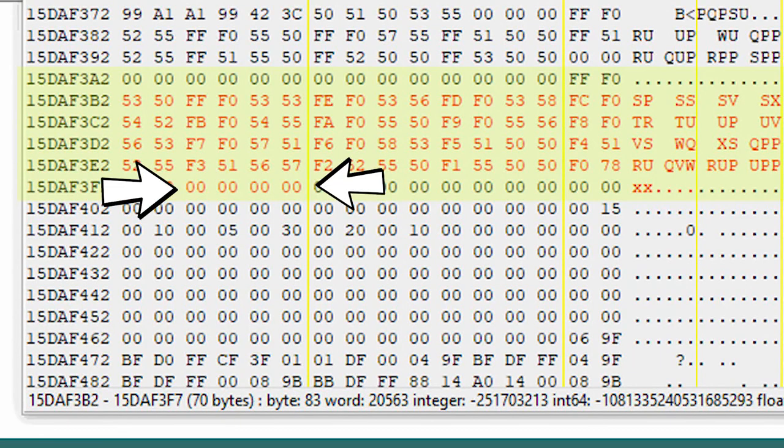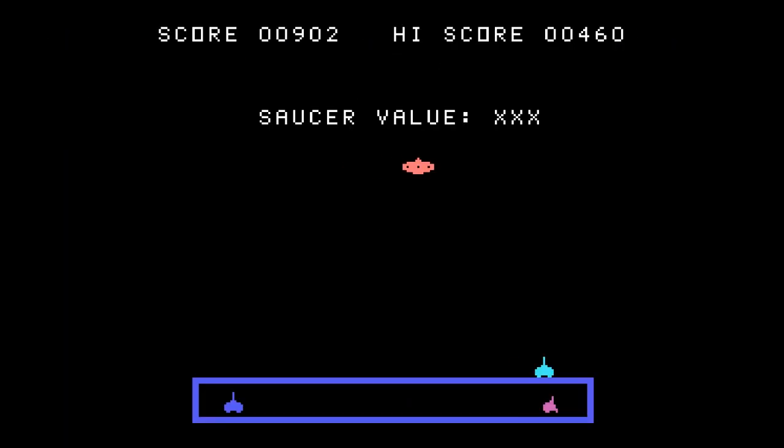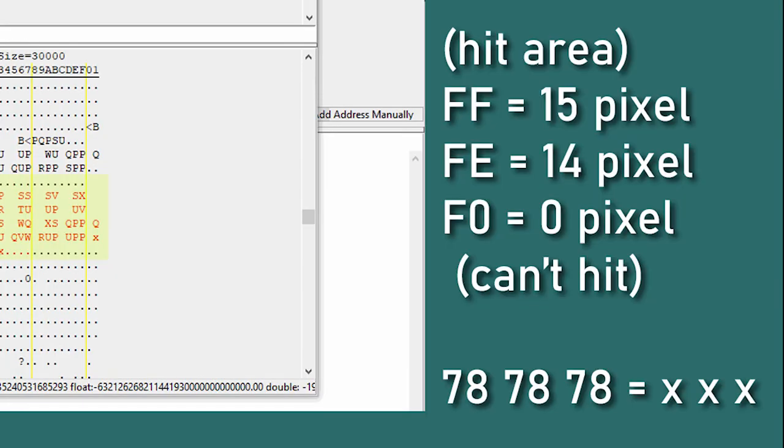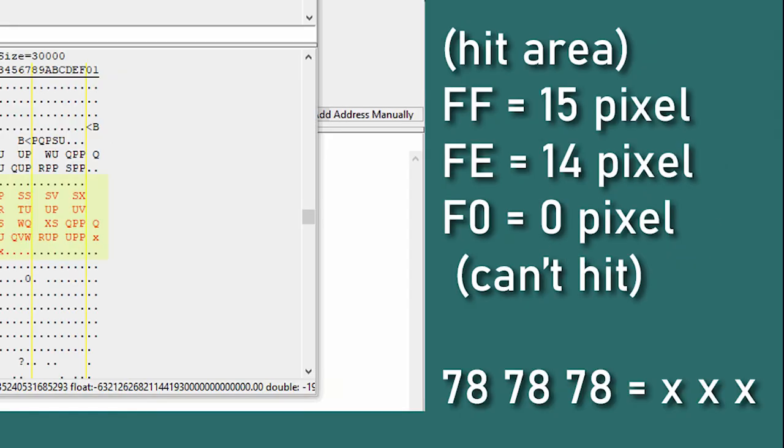So that's it really. It was never supposed to go past XXX — although one other interesting fact is the XXX saucer actually ends up with a value of 888 points. That's because the letter X in ASCII is 78. The numbers 1, 2, 3 are 81, 82, 83 in ASCII, and what they do is pull the right digit off of that. So 78 is X — you have three Xs, and 78 ends in 8, so you end up with 888 points.